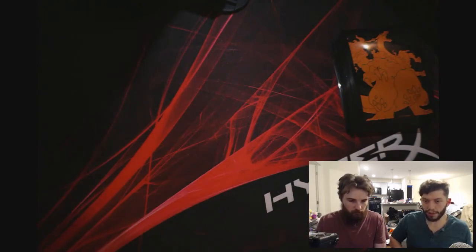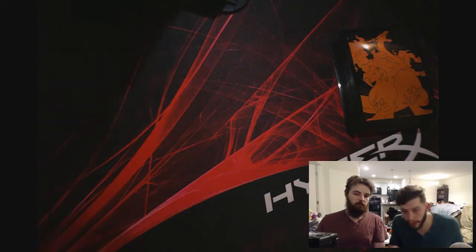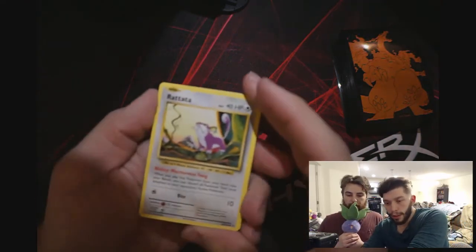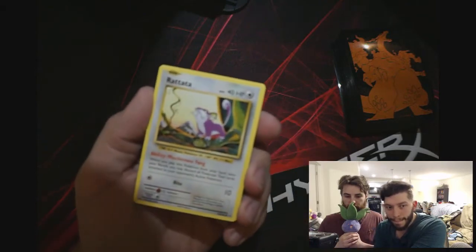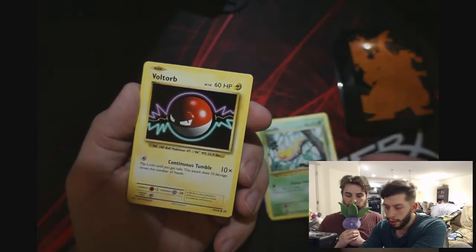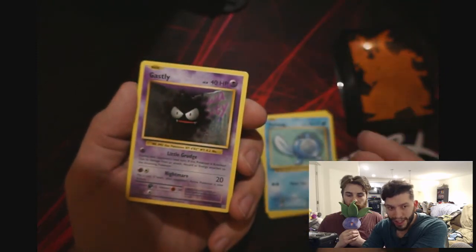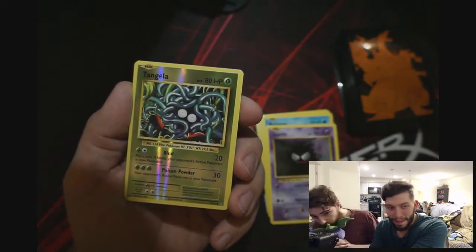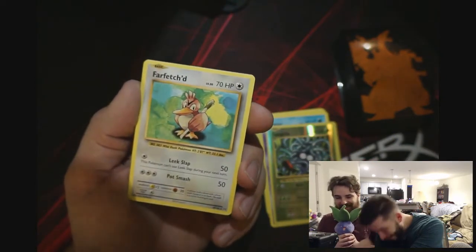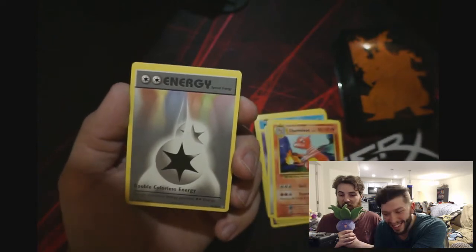My energy was not first — might be in here anyway. Grass? Psychic? Fire. Bulbasaur. Oddish — bring the luck! Poliwag. OG Ghastly, the art's so good. Reverse Tangela. Oh, is it the rare? Charmeleon — I'll take a Charmeleon, it's redemption! Oh, there's the energy — no one guessed that.